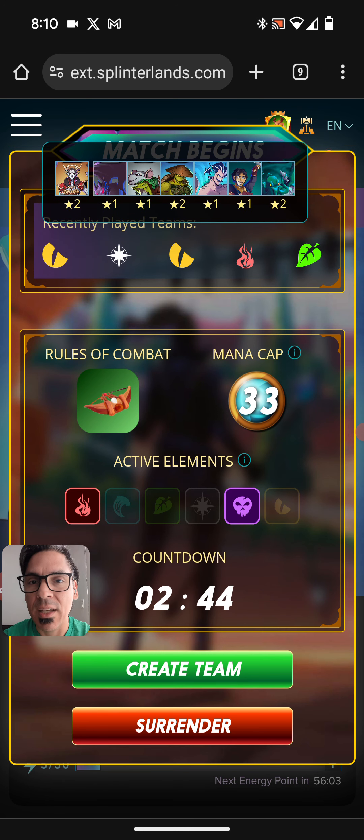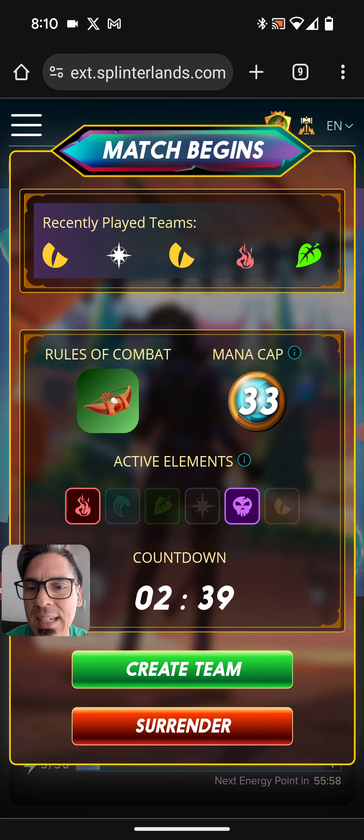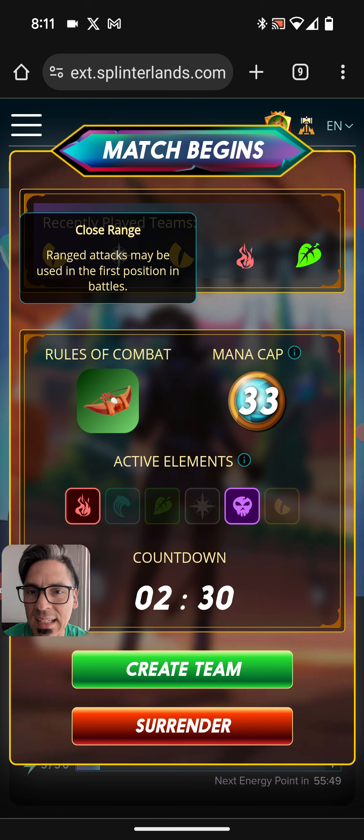Maybe if you could add one more dropdown — like if I was able to click on the Marks Rat and see what he did, that might be another level up. But first things first: I can see the recently played teams. I see my mana cap. My rule sets are very clear, and when I click on the rule set you get a description of it in case you're not clear.